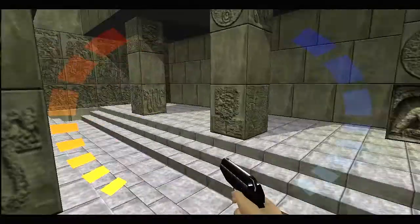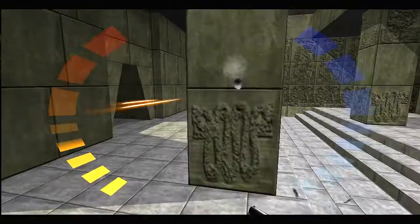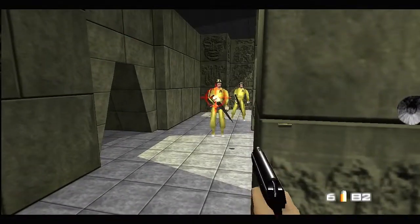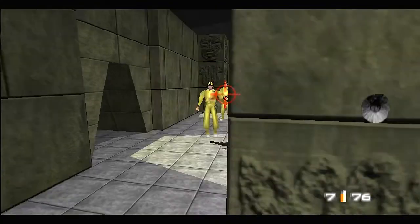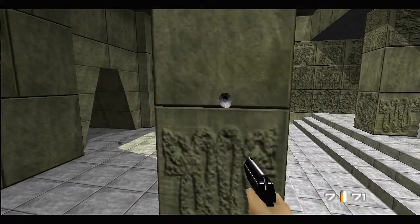And get away from there as fast as I can and hide behind this pillar. You don't want to take much damage here, so just do your best.